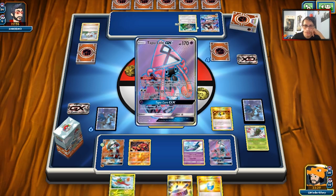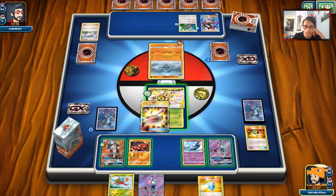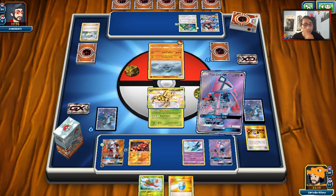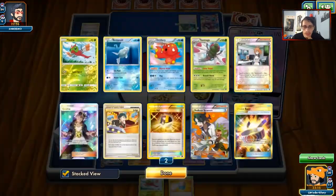We got our Lele. We could N him to four — might as well do that. We'll attach the Choice Band to Lycanroc, play the Lele down, and see what to do. If we add Octillery we could mount a little comeback. We have our Stretcher in the deck.